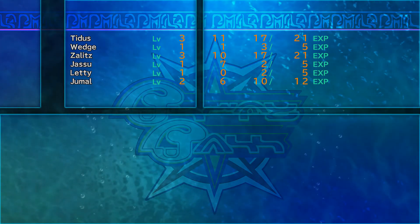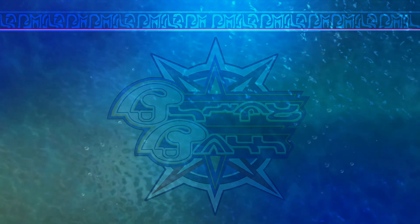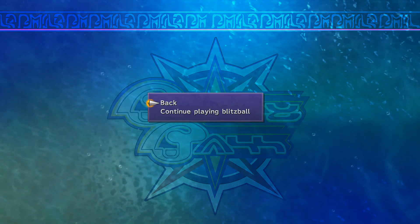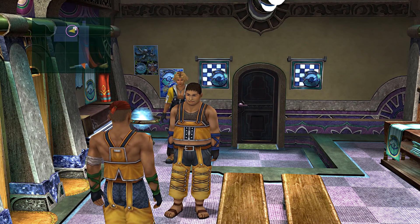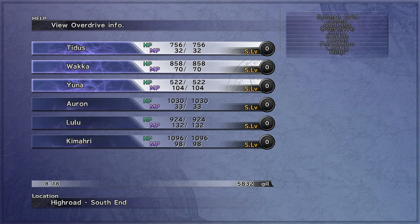That could've been a lot worse. Jamal got a tech — that probably means he can do Super Goalie now. One more match and you get the Attack Reels. I don't think I recorded when we unlocked it, but it's just the message at the end of the third game — 'Wakka's unlocked his Overdrive: Attack Reels.' Alright, let's head up to the Mi'ihen Highroad.